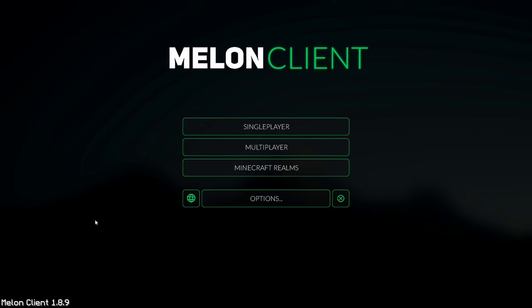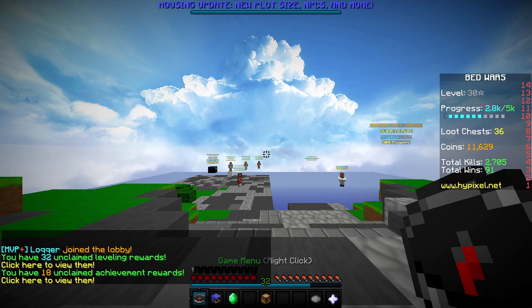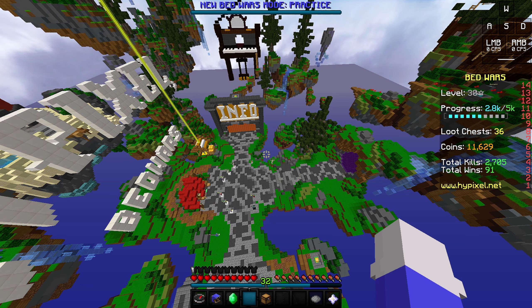It's quite easy to access once you download it. Melon Client is still in its beta version so not everything is going to be perfect, but I'm going to link a video down below that helped me install it — it literally takes two minutes, not even. It's so easy to install. Let's jump into Hypixel. I'm in 1.8.9.